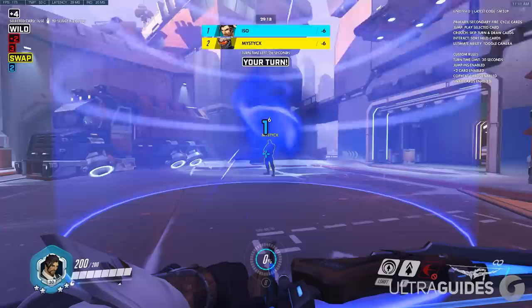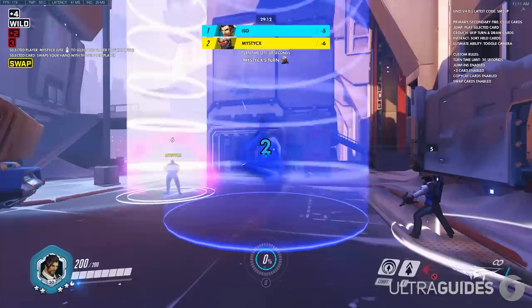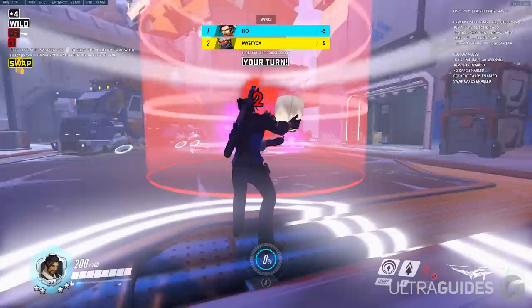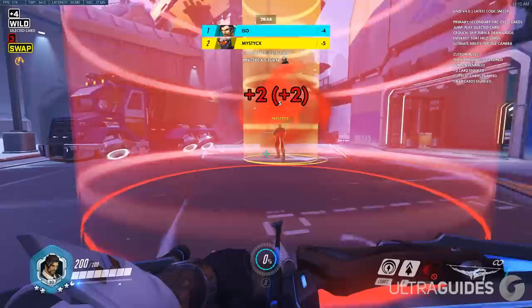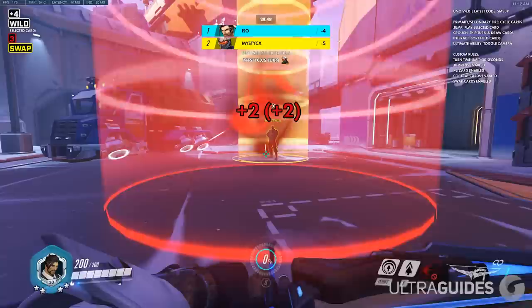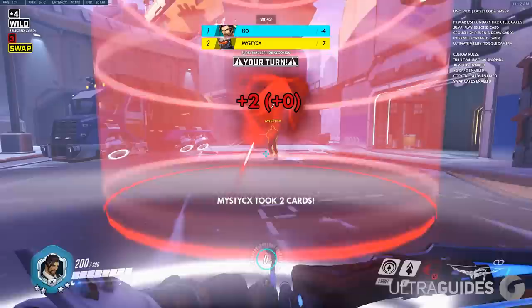Last but not least at number one we have Uno. They've added a ton of features — jump-in cards, plus-three cards, plus-one cards, new animations — and the controls are way easier to use. It honestly might be better than the Uno you can buy on the Steam store. If you're looking for a really solid game to play during a long queue, Uno is the way to go. Just try not to hate your friends too much. I wouldn't recommend it with randoms since people join and leave, but if you know you're going to have a long queue time with friends, definitely play Uno.